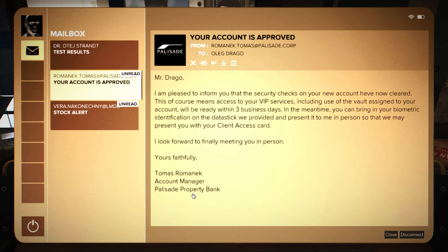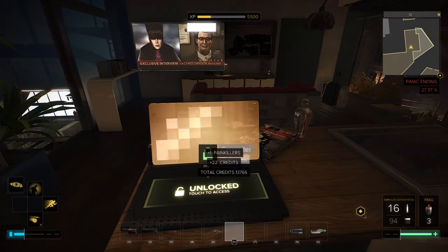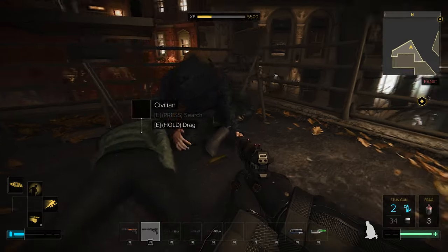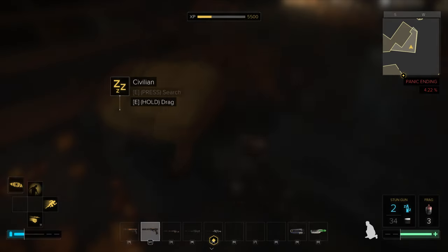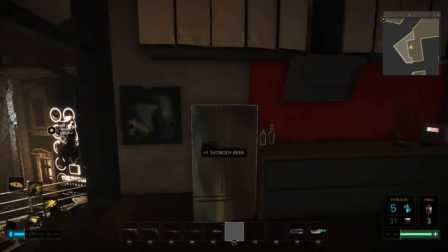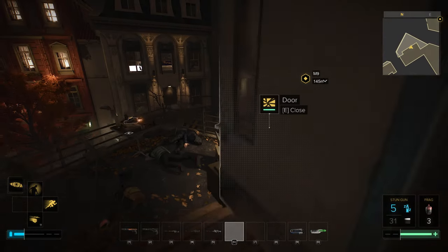Your account will be ready in three days — he's got a client card. It says you can bring in your biometric identification that was provided and present it to receive the client access card. Maybe he has one. Maybe we're gonna head back there, guys. Do any of these guys have it? Nobody has it — that sucks. Thought he'd have a biometric card or something. I guess there's not much else here to do.